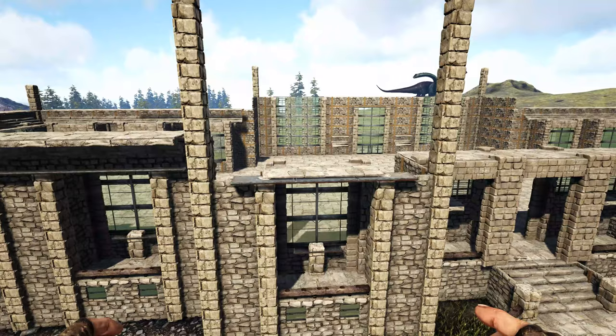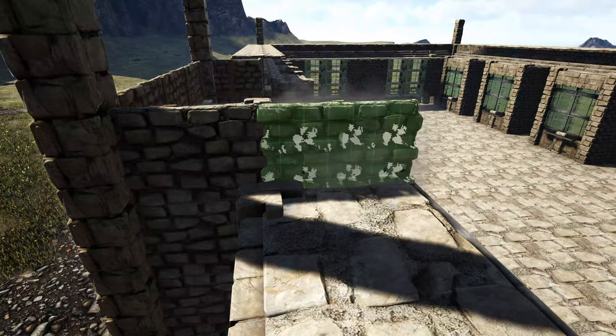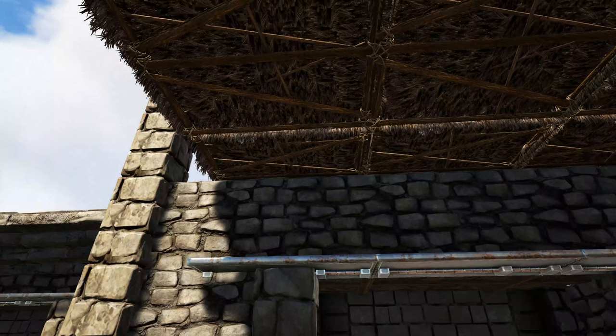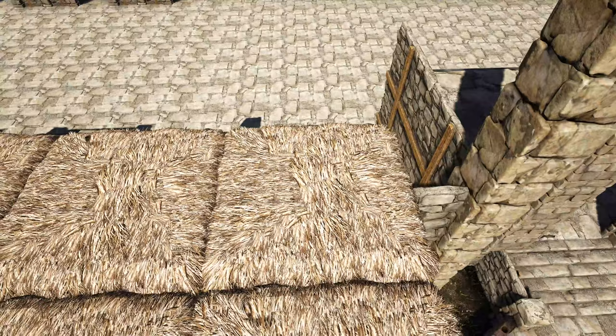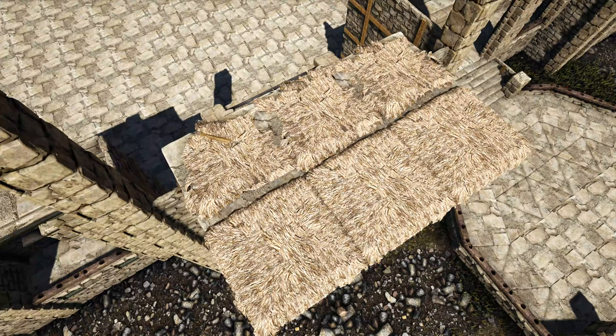Now work on the two parts on the front that stick out. Come to the top where the catwalks are and add four stone walls going across, then two stone walls on the side. Get out a thatch ceiling and overlap the two stone walls, adding two more to the side and one more out in front of each. Come below and place a stone stair — rotate the snap point until you get the correct one and add two more under the other thatch ceilings. Go back to the top and replace the first set of thatch ceilings with stone ceilings, then pick up or destroy the second set. Repeat on the other protruding part.